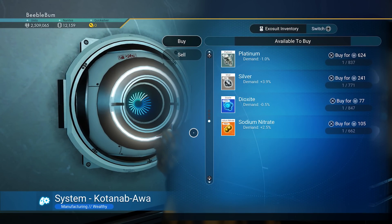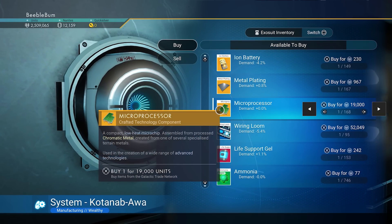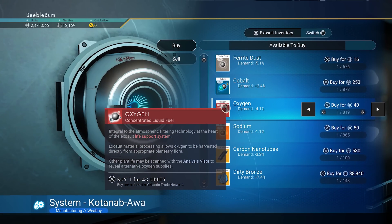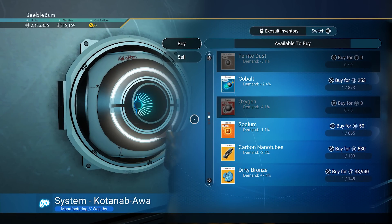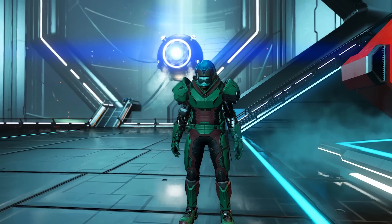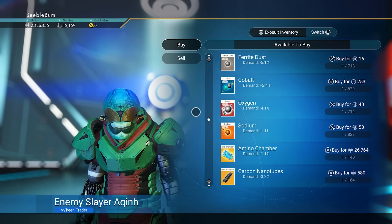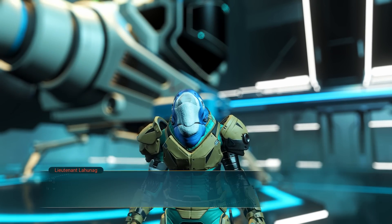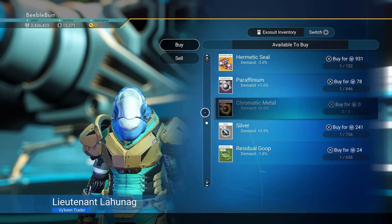Let's buy what we need. We need two microprocessors, and I'm going to buy oxygen and more ferrite as well to make sure we have all the resources along the way. We're also looking for chromatic metal — none here, none here... there we are, chromatic metal. Let's buy it all; we will need it.